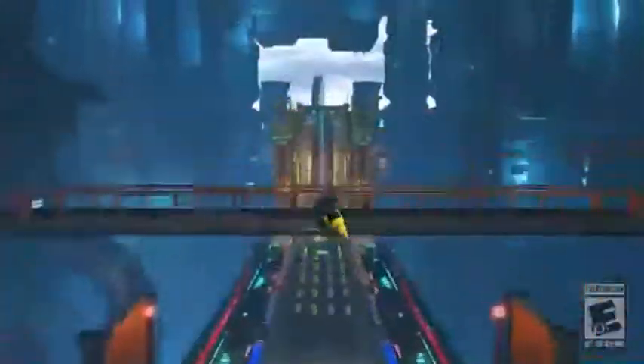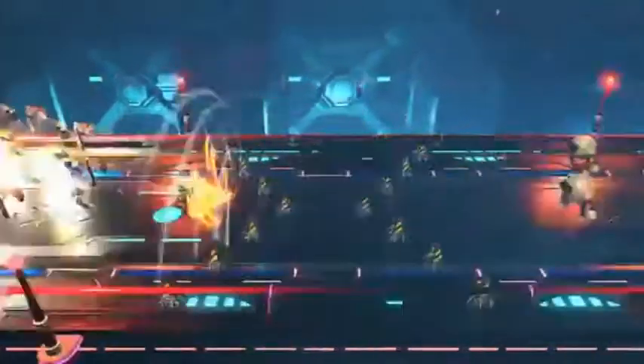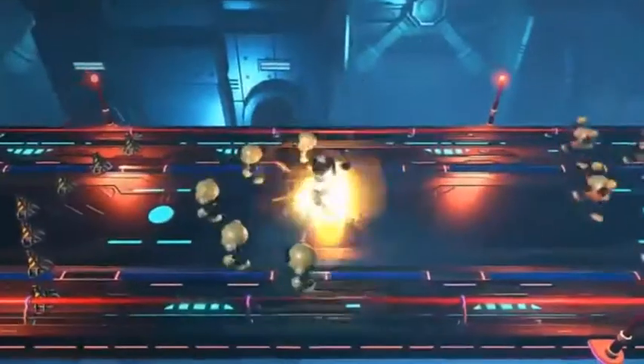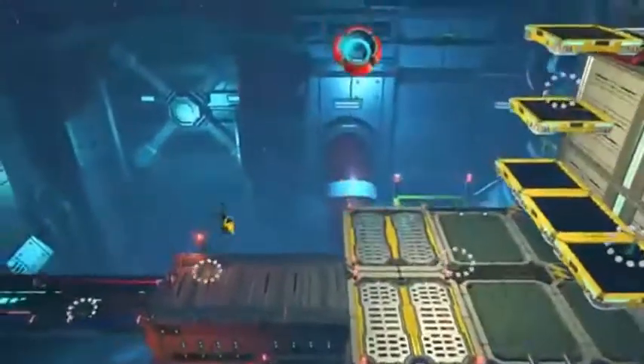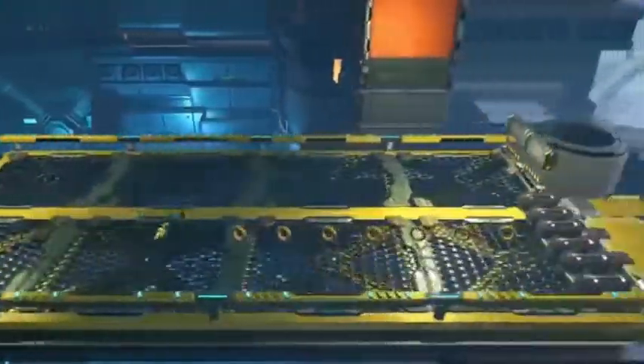We actually recently got new gameplay footage for the Avatar, but this time we've got two videos. Let's take a look. The first video is called the Space Port Gameplay video. It takes place in the chemical plant level that was revealed earlier, and we now know the real name for this level as well as the gameplay, and boy does it look awesome!